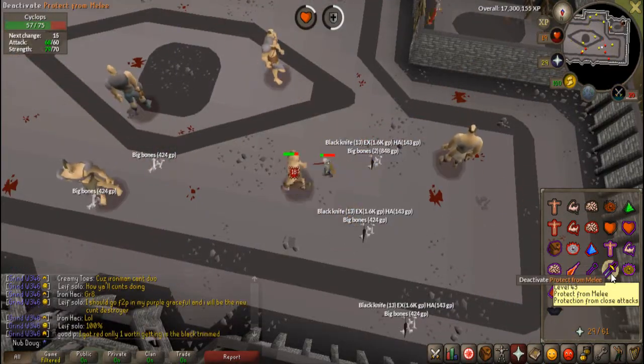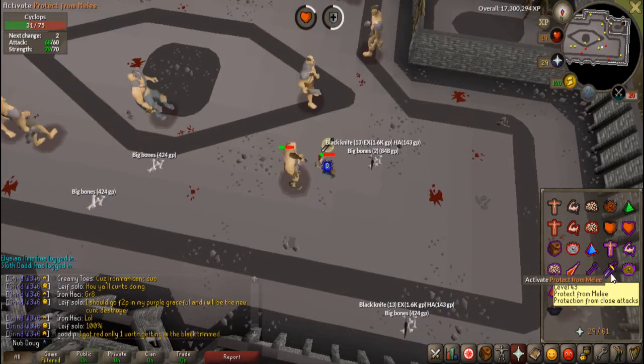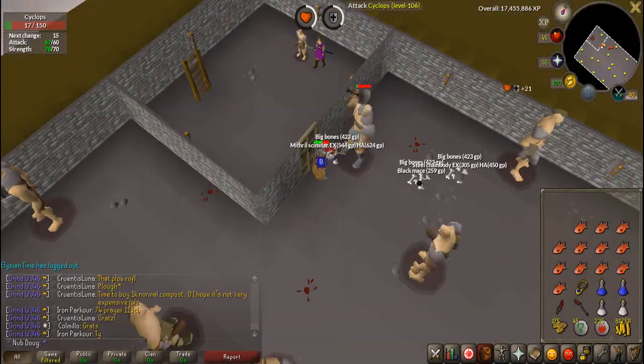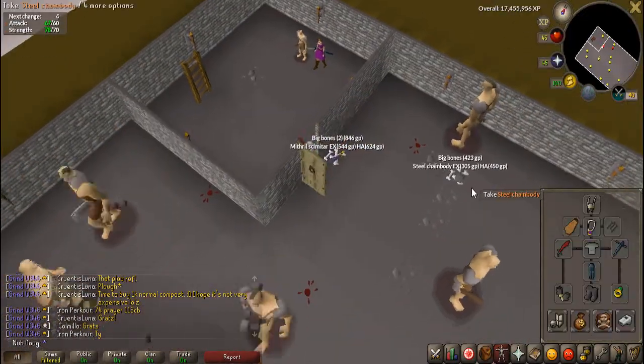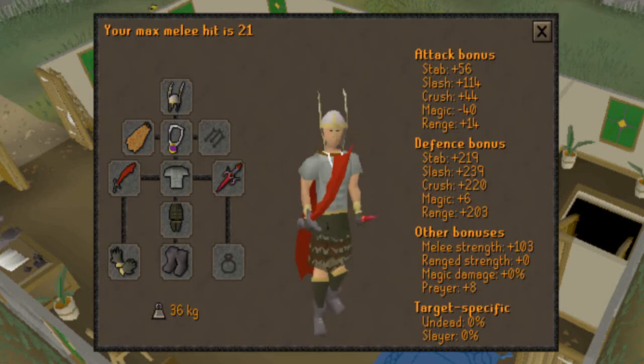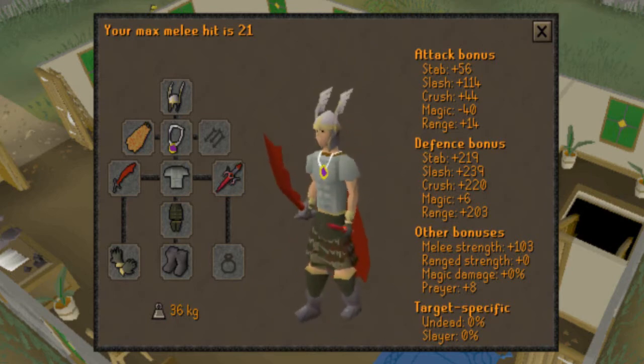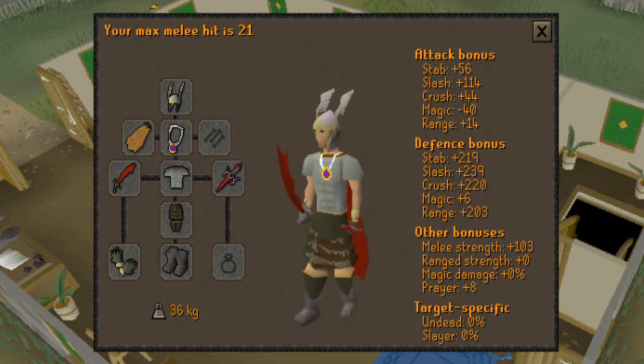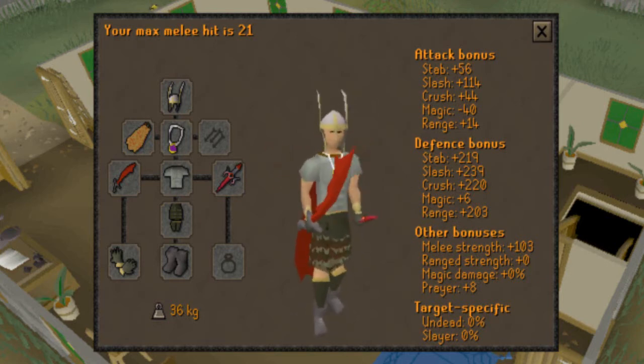Then went for 70 defense while I went for the defender. I ended up getting a rune defender from having no defender and about 600 tokens, which is fairly nice considering I started with 1,300, but the dragon defender from the basement took around 1,200 in itself. So now that I have achieved 70 defense and a dragon defender, I am that much closer to having near-decent melee, as I can now wear my Guthan's legs as well, albeit they kind of look janky with climbing boots, but that'll change soon with Slayer.